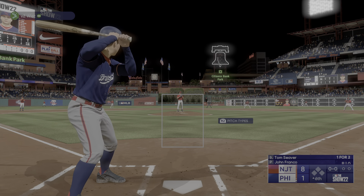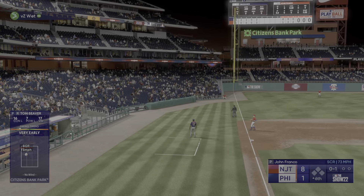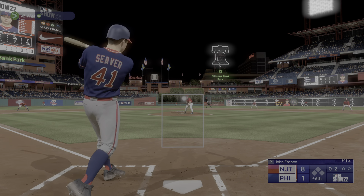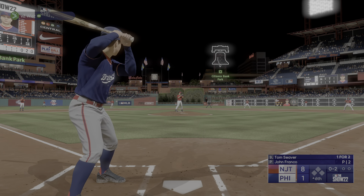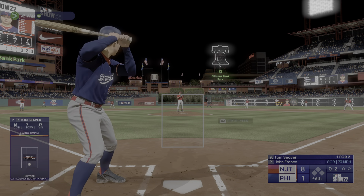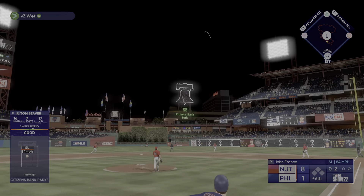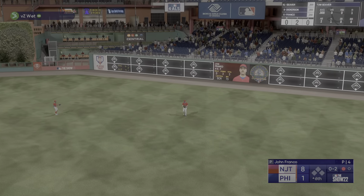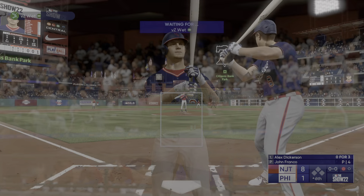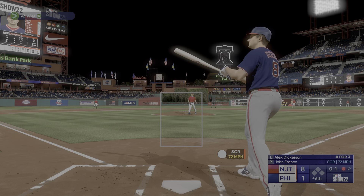Top of the sixth. Here is Tom Seaver — first offering is fouled off. Strike two. Fly ball to right center — drops into the glove, one up one down. So the batting order turns over, at the plate: Alex Dickerson.